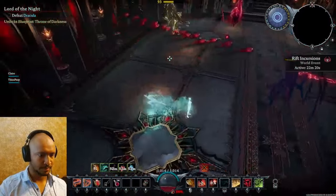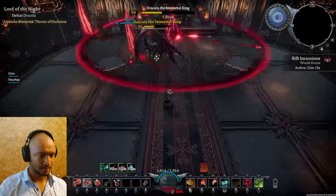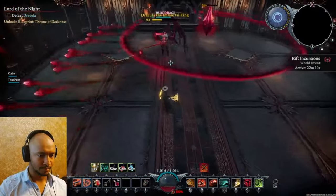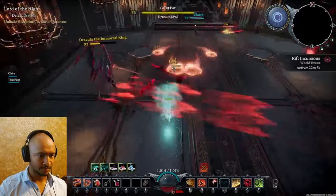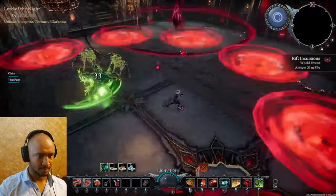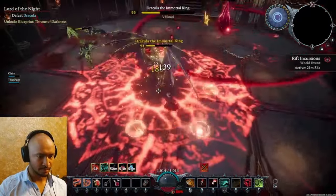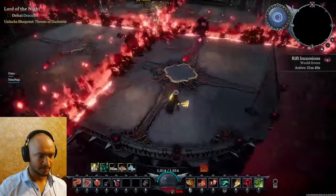You can always position yourself behind Dracula when he goes to do his slam. If you're melee, you only really want to attack him from the side or from behind, so that you can easily run around to his back side. The soul shard jewelry gives you 15% additional damage dealt to vampires, which we felt was extremely necessary, especially during phase three — it makes the first two phases go much more quickly, but in phase three it's basically a necessity.